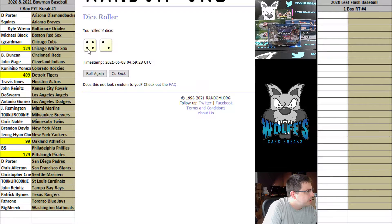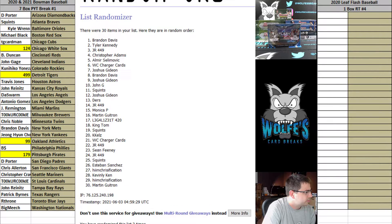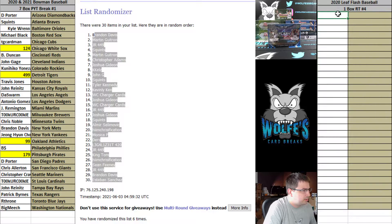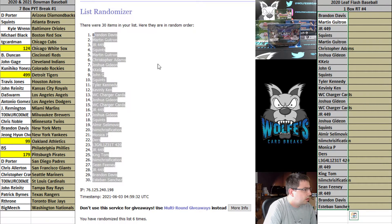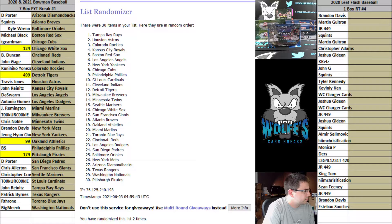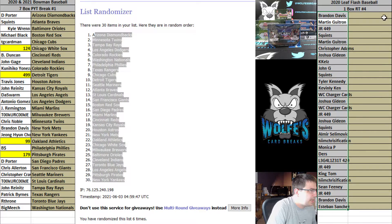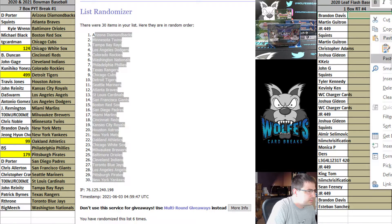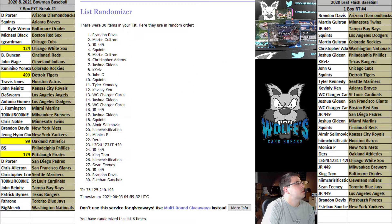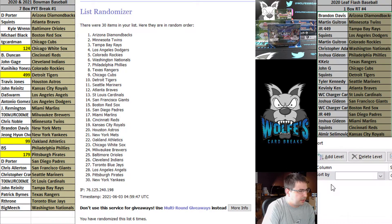Randomize on both, match you guys up, let's do it. Four and two is six — we're going six times. We got Brandon down to Esteban on six. Four and two is six, here we go — six times on the team, six times on the teams. The D-backs down to the Yankees.